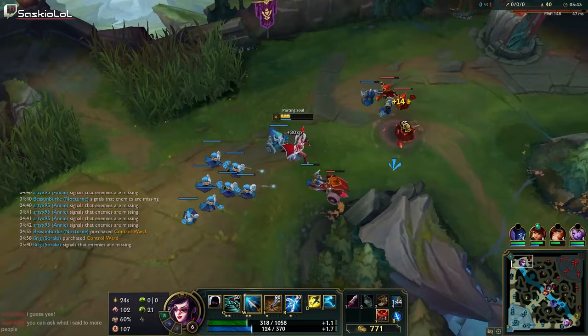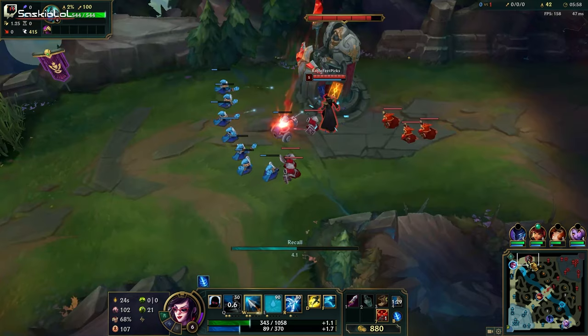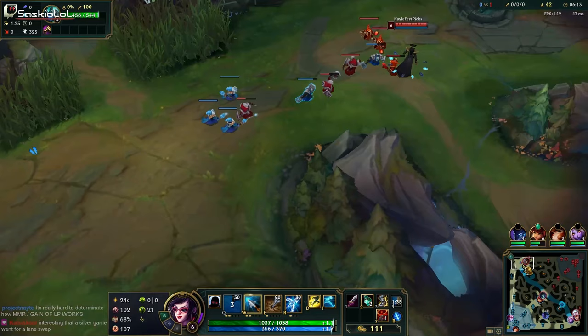Fortunately we see Kayn bot and Yorick mid, so even if TF collapses I'm still fine. We're going to shove the wave, crash it, and simply base. The next two waves are non-cannon. Walk out of base a little bit, pop refillable potion until you get almost full HP, walk back in, get your second refill potion again, then leave. That's what you want to do.